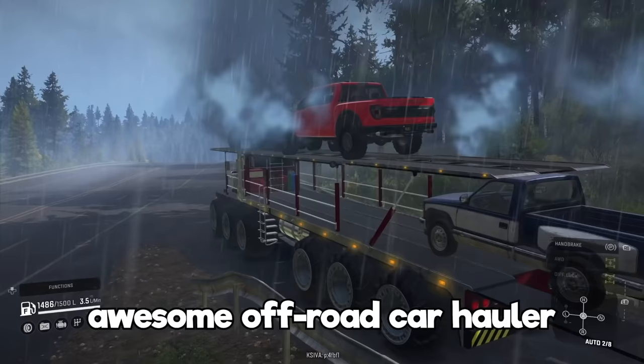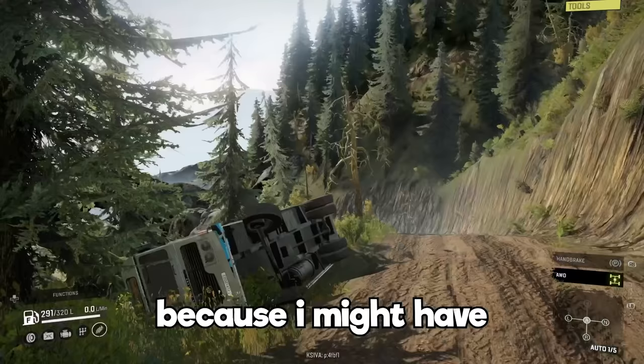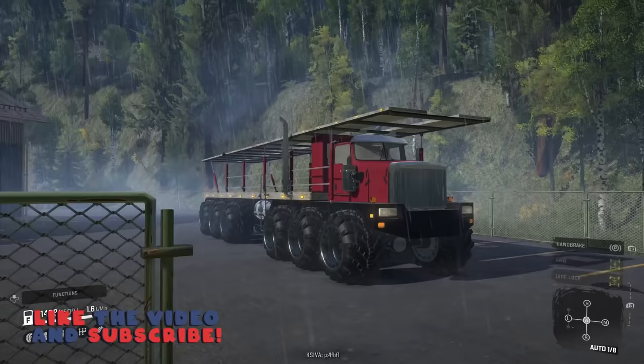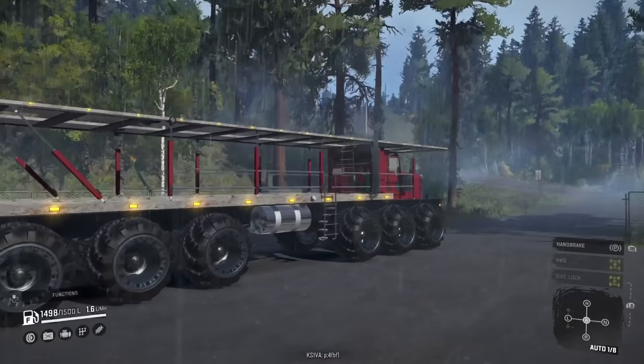Today in SnowRunner we're playing with an awesome off-road car hauler, and we have to go on a little rescue mission because I might have driven a bus off a cliff. It's fine. Hit that thumbs up button and let's jump in. Are we ready to do some extreme car hauling? Can we fit another diesel up here? This is ridiculous looking.